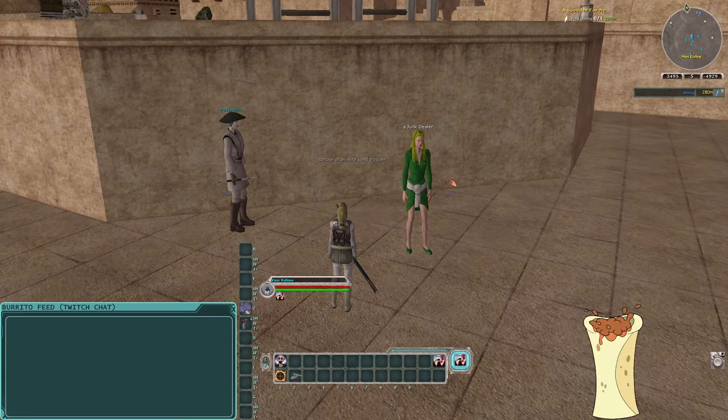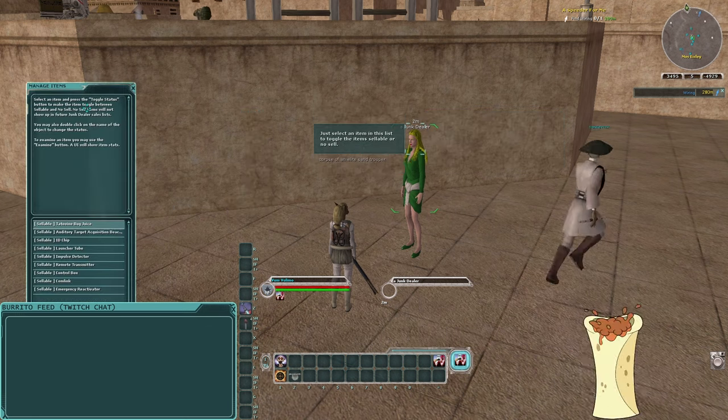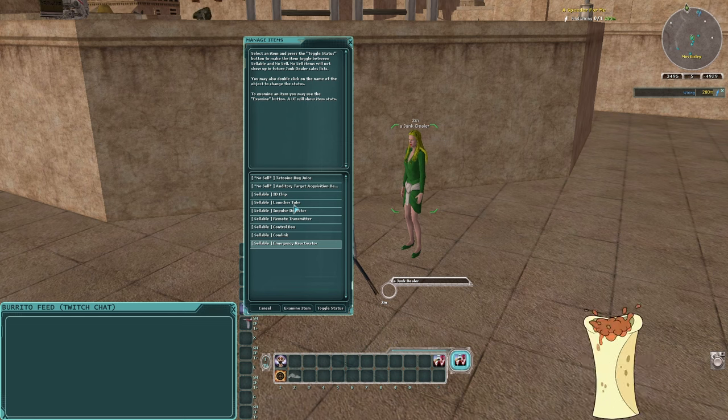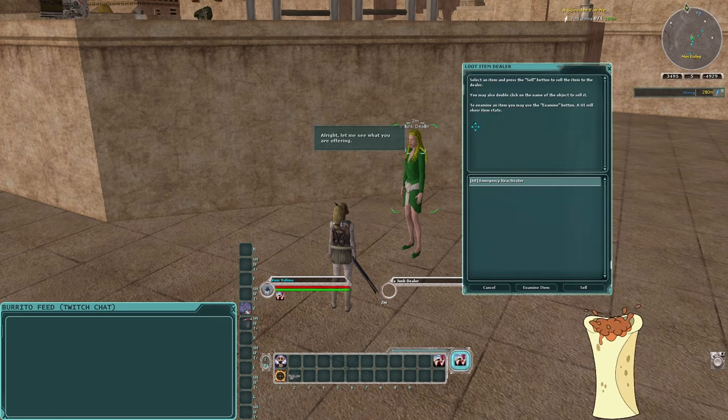Before we leave the area, there's the junk dealer — you'll be visiting her a lot for selling junk, but one thing she lets you do that the Tansari Point junk dealer wouldn't is mark items you don't want to sell. I'm going to mark the Tatooine bug juice — my reusable buff — the auditory targeting acquisition beacon, and all this junk loot I intentionally kept. I don't want to sell that because I'll use it for reverse engineering or save it to sell to people who do reverse engineer.